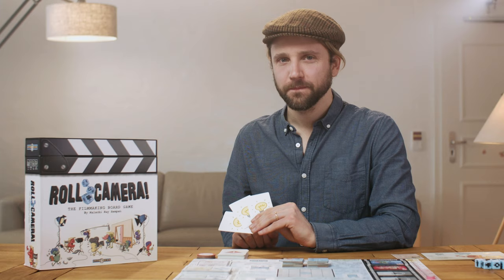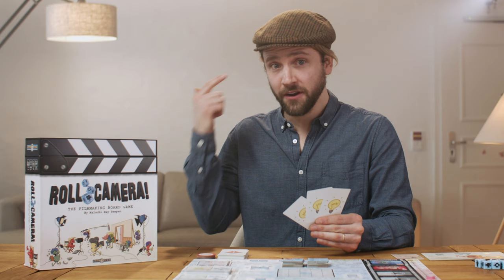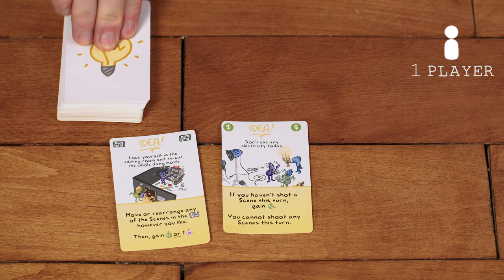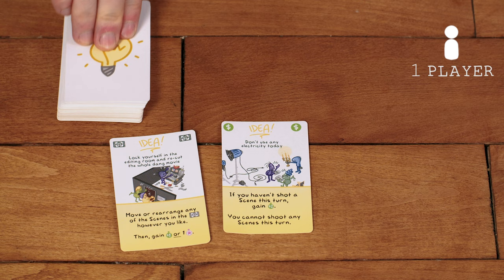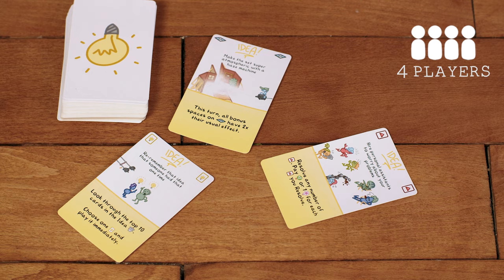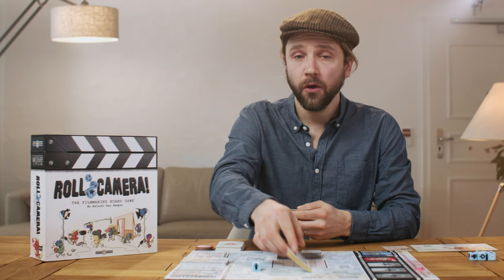Now remember the idea cards in your hand — they all have useful effects that can help you through production, but you can't just play them at any time. In fact, you can't talk about what's on your idea cards specifically with other players. To use them, you've got to pitch your ideas in a production meeting by taking that action on the main board. When the production meeting action is taken, three idea cards are pitched face up at the same time. In solo, you pitch one from your hand and draw two from the deck. In two-player, each player pitches one and you draw a third from the deck. In three-player, each player pitches one. In four-player, the active player picks which three players will pitch ideas.